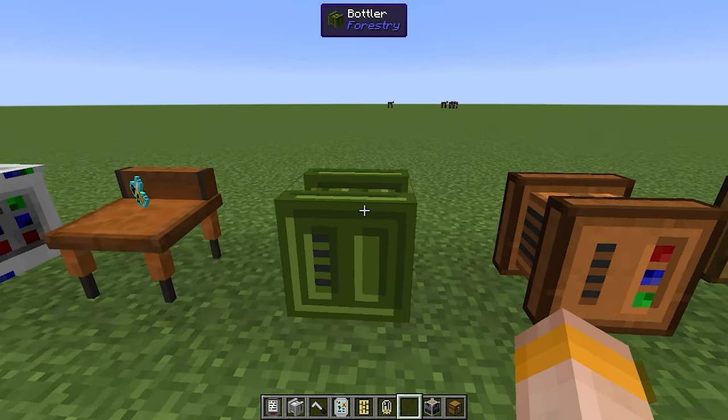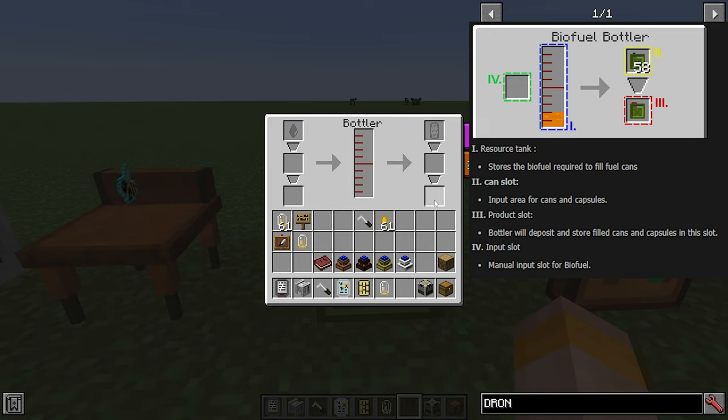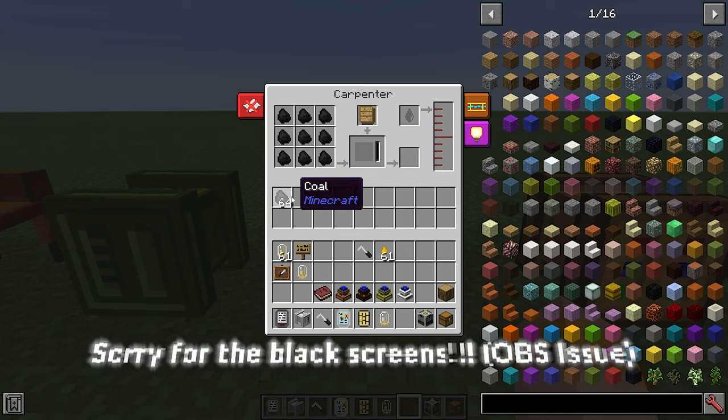Next up we've got the Forestry machines themselves. First, the bottler. The tank is where you store the fuels you'd like to fill; the input slots are for cans and capsules, and the bottler deposits filled cans and capsules into the output. There is also a manual input to fill the tank. Next up, the carpenter. The way it works is you have item slots down the bottom where you put your crafting materials, and a 3x3 grid at the top which is just for the recipe. If you need to change the liquid — for example from seed oil to water — you can use the pipette to remove it and put in the new liquid. The carpenter is made with six bronze ingots on the sides, two glass and a sturdy casing.